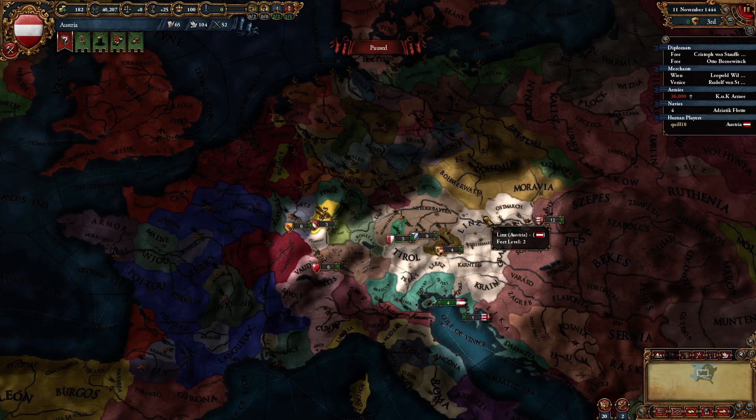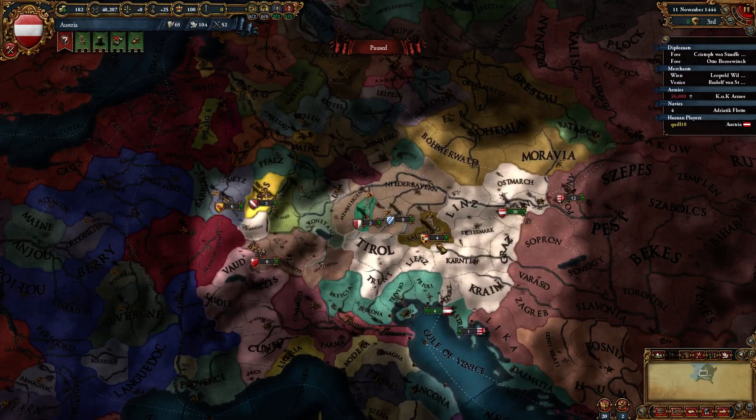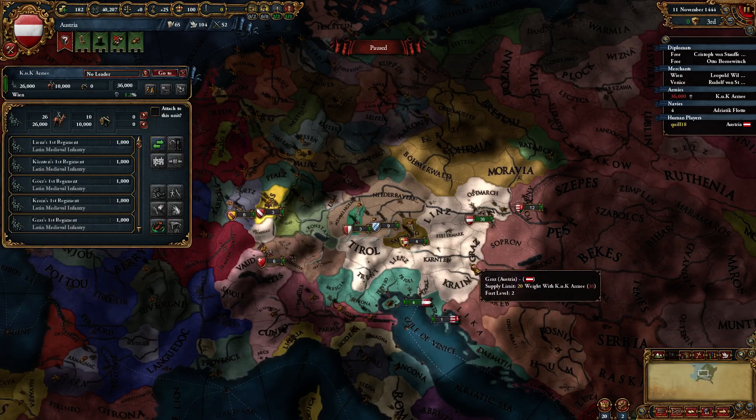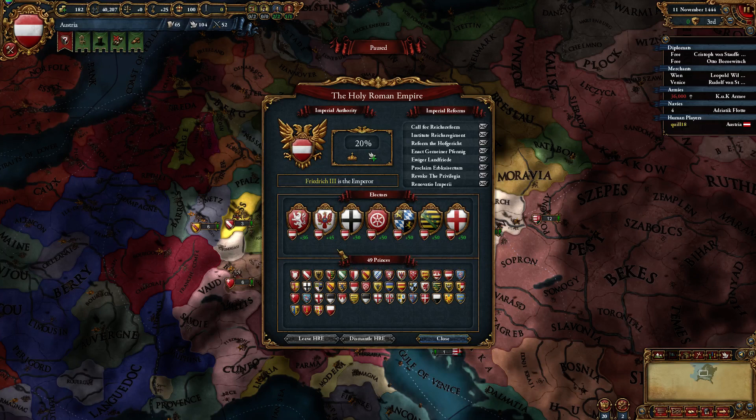That's generally what you're going to try to do with Austria — respond to events and keep trying to do things that increase your authority. You want to make sure that you don't go into a bunch of pointless wars and lose manpower, because you want to be able to respond to the wars that could either cost you or give you imperial authority. Going on the offensive a lot doesn't really make sense, especially since you have such great diplomacy — you can tend to vassalize a lot of people and offer vassalization.